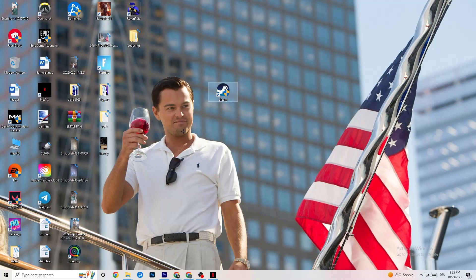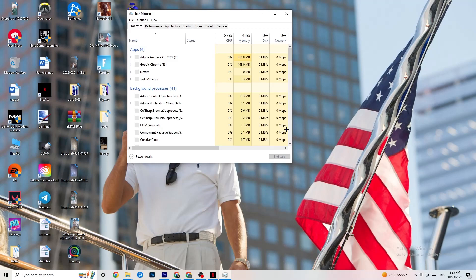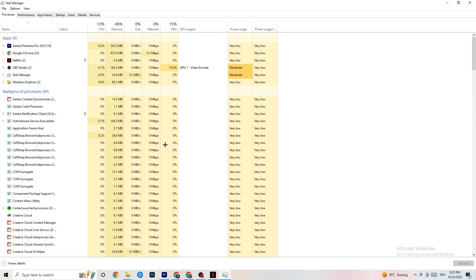To reduce stuttering and freezes, right-click your taskbar and open Task Manager. Go to the Processes tab and keep an eye on GPU and CPU usage. For any app or background process using too much GPU or CPU, right-click it and select End Task. Just keep in mind that some processes are useful for your device to run, so don't end those.